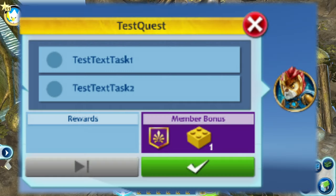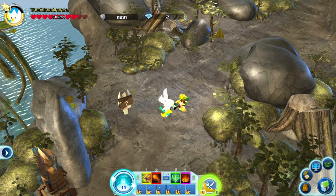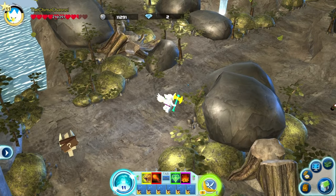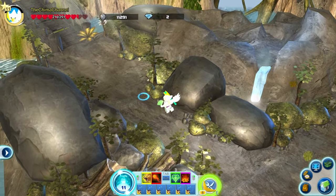We've also added some quests — we only have two quests right now and I've already done them. In the top right corner there will be an icon of a lion or an eagle, and there will be a quest you can do for some rewards.